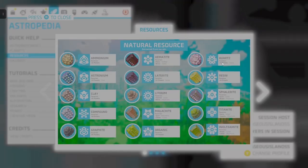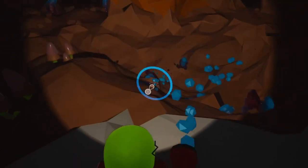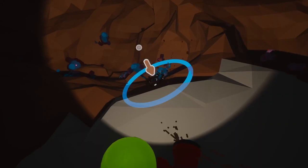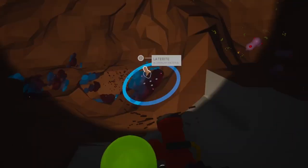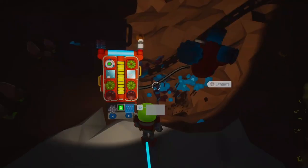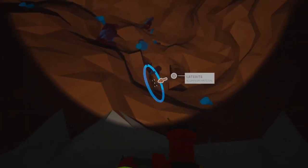On your planetary adventures, you'll come across a variety of minerals like laterite, malachite, and sphalerite. These raw materials are crucial for crafting advanced items, and that's where the smelter comes in. The smelter transforms these raw minerals into refined resources like aluminum, copper, and zinc. This process is vital for building and upgrading your base, vehicles, and more. So let's get smelting and turn those raw nuggets into shiny, useful materials.